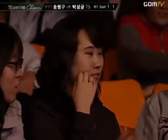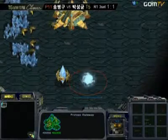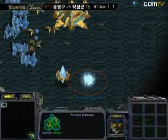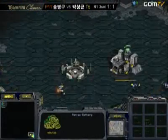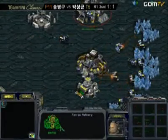So we have a total of eight Vespene gas geysers just around the middle of the map. Right off the bat we can see that Stork is going up with a very standard gateway and Vespene gas, while Mind is going with a very standard Barracks then taking his Vespene gas.